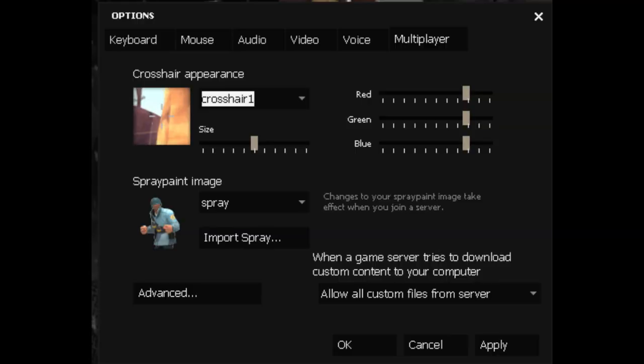Crosshairs. TF2 has an in-game crosshair picker that is alright, and you can also change them with console commands. What people used to do is use a HUD crosshair — a crosshair built into their HUD.